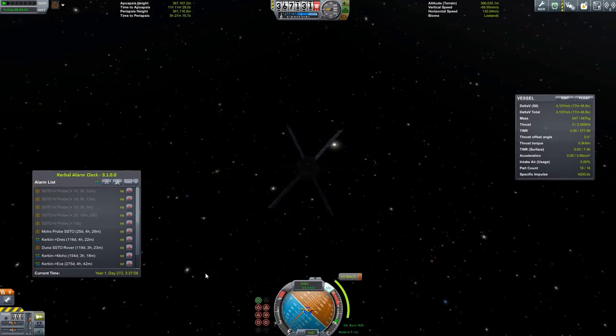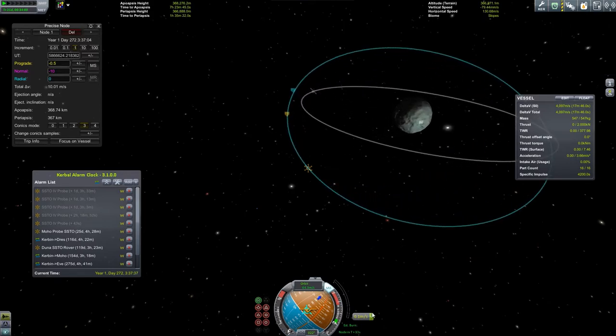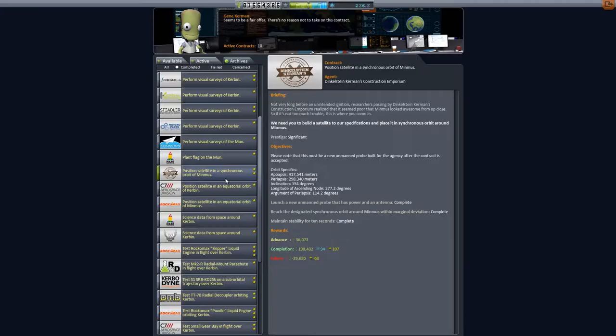Just adjusting the angles, the apoapsises, the periapsises, and all those little annoying things to get these in their desired orbits. It's really helpful, though I wish you could target the orbit so you could see your proper inclination and things. We switch back for the very last satellite burn — okay, it's already going, burn burn burn. Almost went a little bit over that. Is that close enough? It is in fact close enough. Position in equatorial orbit — yeah, it's gone, so apparently that one is done too. What did that give us? 122,000 buckaroos, 62 science, and 90 reputation. The other one: 198,000 — that's a lot — 94 science and 107 reputation.